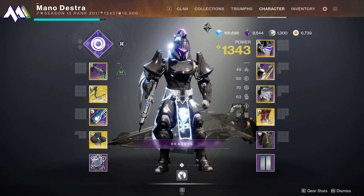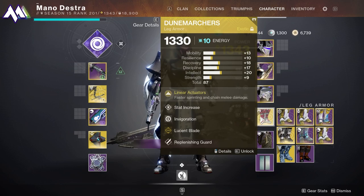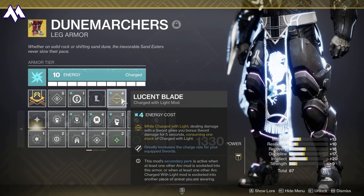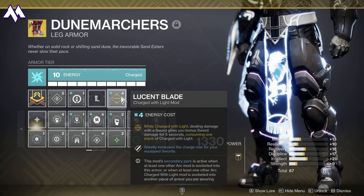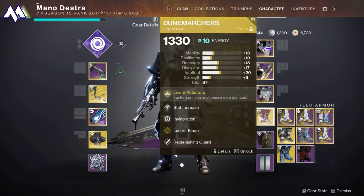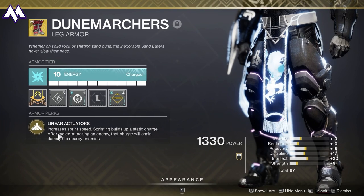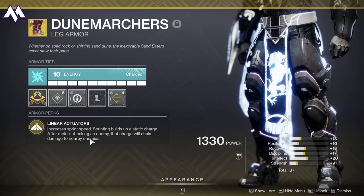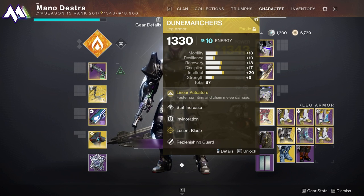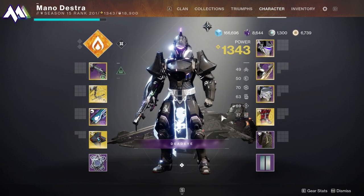Let's talk armor next. Pretty much everything you want is going to have some kind of Charged Up, Taking Charge, and then High Energy Fire or Lucent Blade — all mods you can pick up from the Gunsmith or Ada-1, very easy to get. The only exotic I'm going to main is Dune Marchers, because not only will it increase sprint speed, but sprinting builds up a static charge. After melee attacking an enemy, that charge will chain damage to nearby enemies. So for ad clear, I'm not going to use weapons so much as I'm going to run around and punch things, having that melee damage and lightning spread to all different characters. I don't think there's a more Titan build we could possibly get.